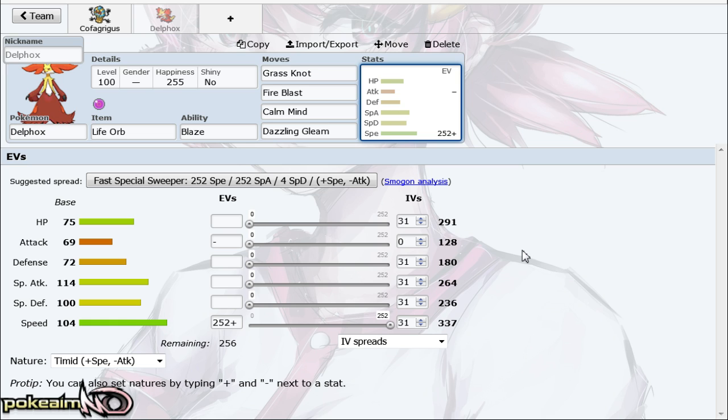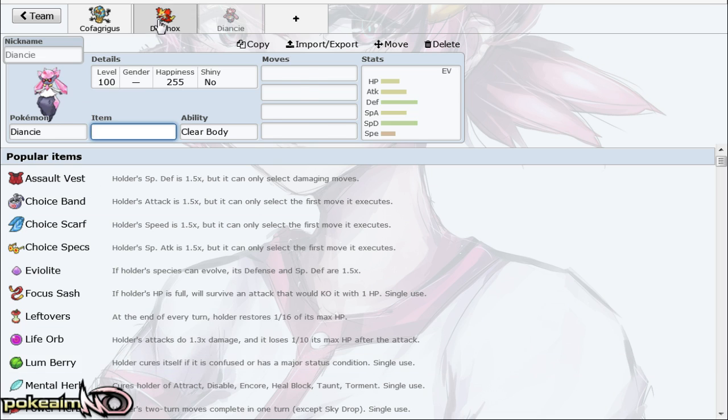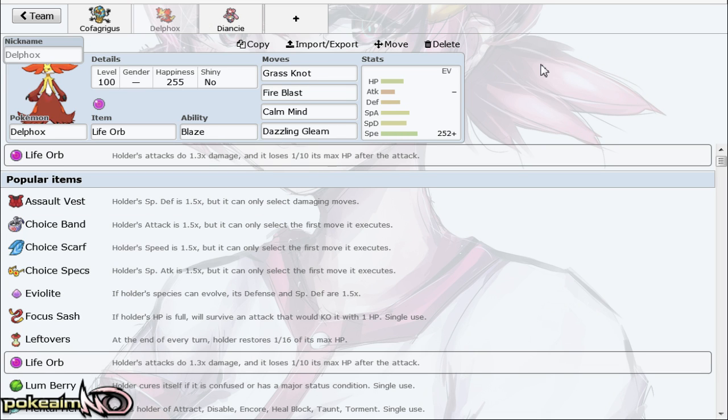Delphox is a very good Pokémon but is held back by top threats like Diancie, Slowking, and even Houndoom, which gives it a very hard time. Outside of those, it's pretty difficult to initially switch into. It's relatively easy to revenge kill due to the current state of the metagame, but switching into it is not as easy.